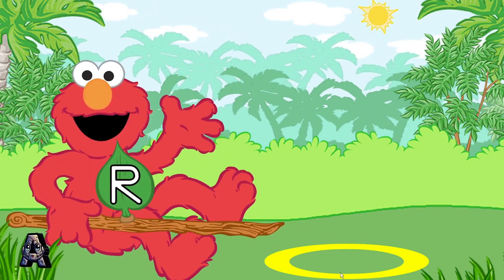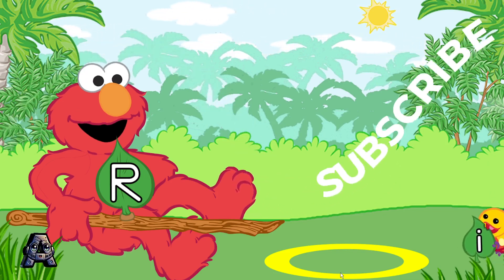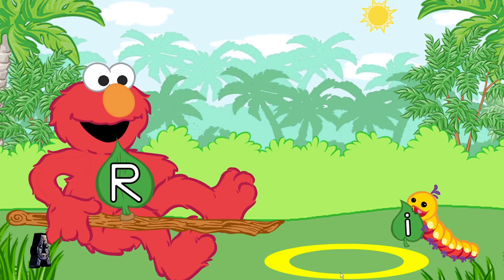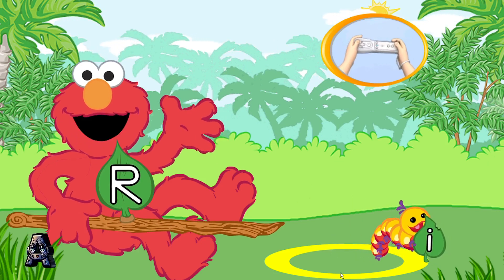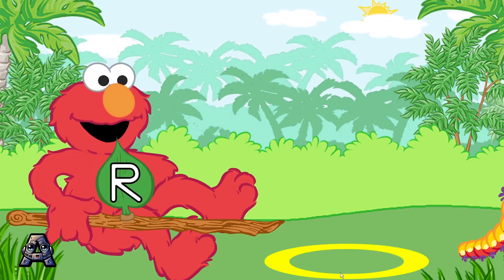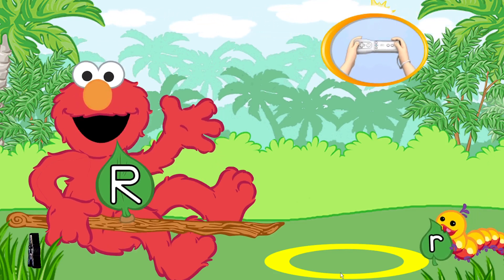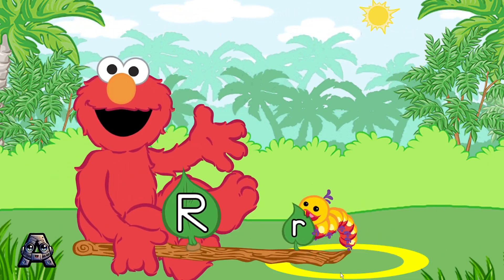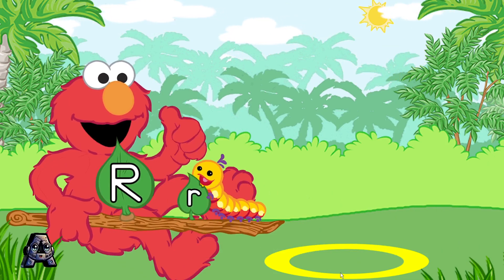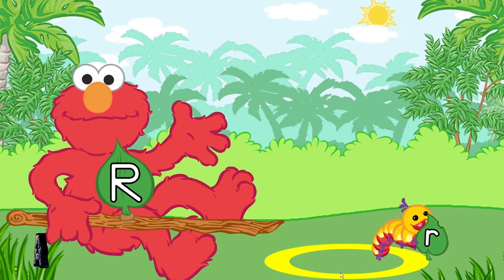Look for the caterpillar that has the lowercase letter R. To pick up the caterpillar with Elmo's branch, tilt the Wii Remote back and forth. That's the lowercase letter R! Elmo loves this fuzzy caterpillar. Let's match another letter.